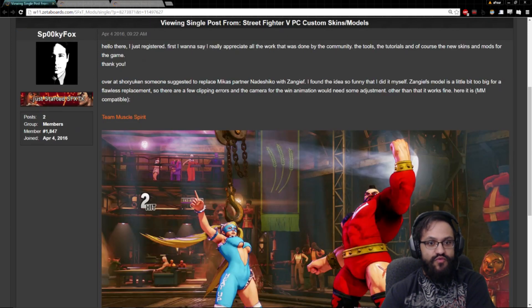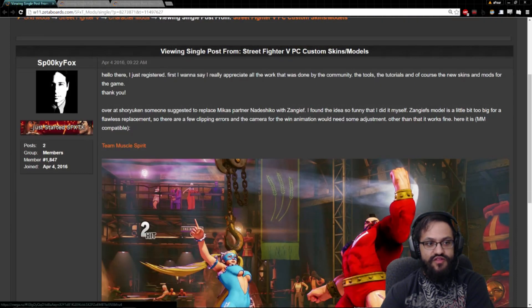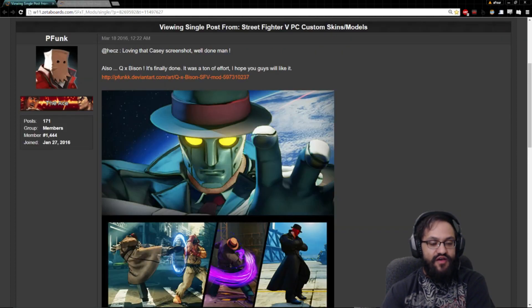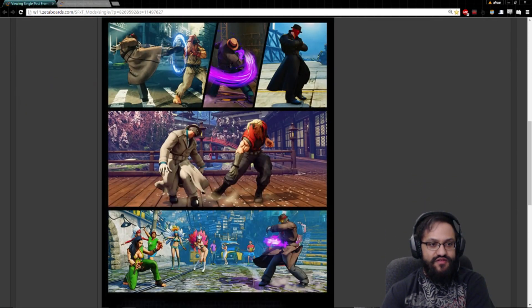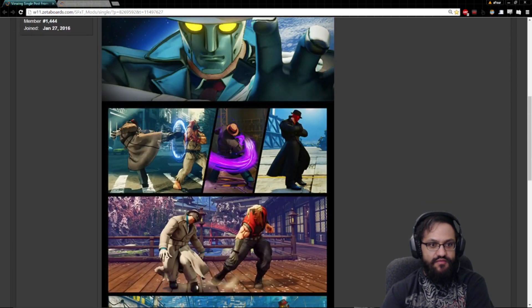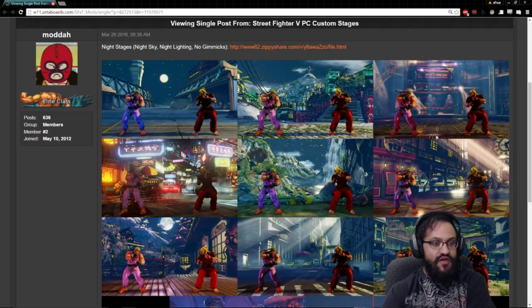Now we're right into the costume mods. We need the application and we also need the files. So Team Muscle Spirit — this again links us to a download. And then Q as in Bison — just looks so good, really impressive work. I've downloaded this one as well, it's on the desktop. Last but not least, the night stages — these are my favorite.